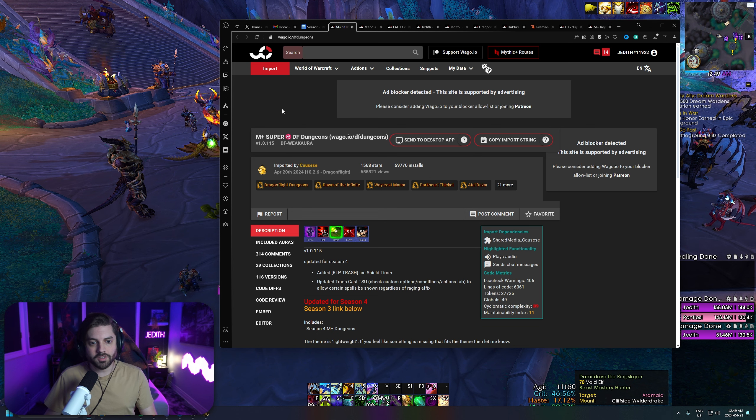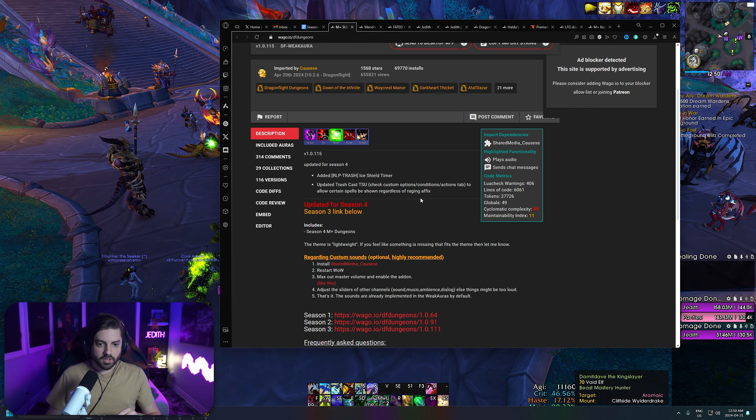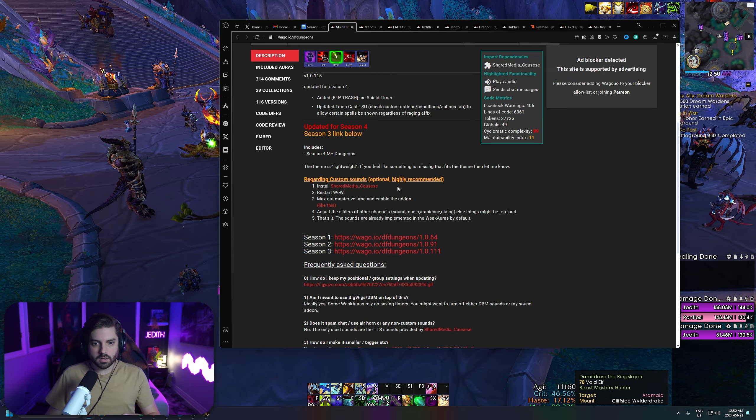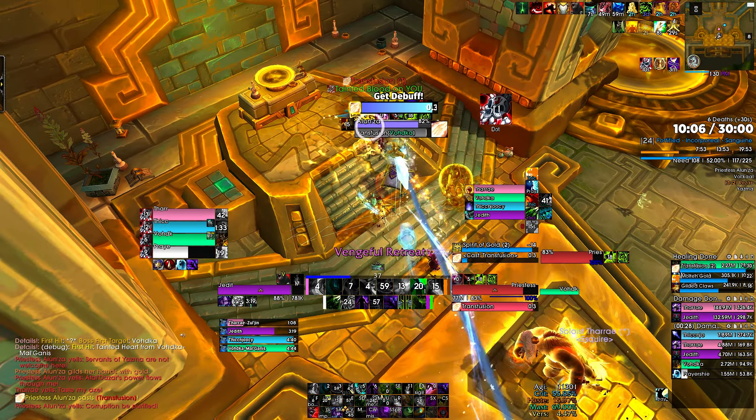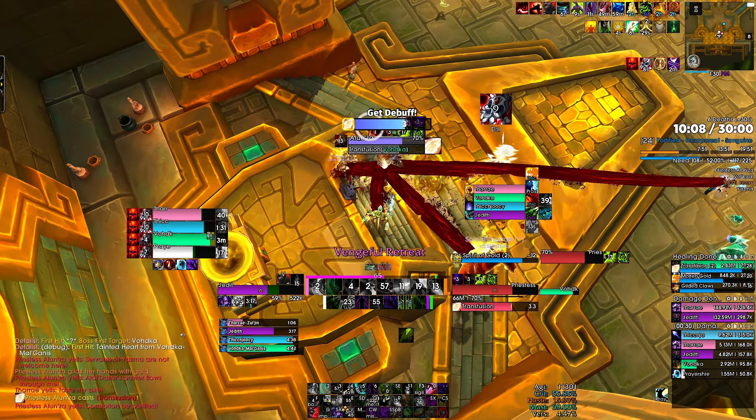The first obvious one is a dungeon weak aura pack. This is the one that I've been using pretty much throughout the entire expansion. It has a lot of great clean alerts. It does have some sound options that if you want to use, you can go into the description and follow the instructions. Super easy to set up. And honestly, this is probably one of the best dungeon weak aura packs that I have ever used.